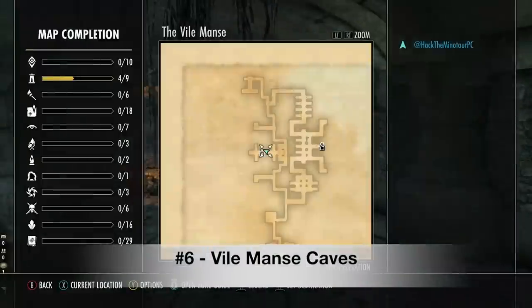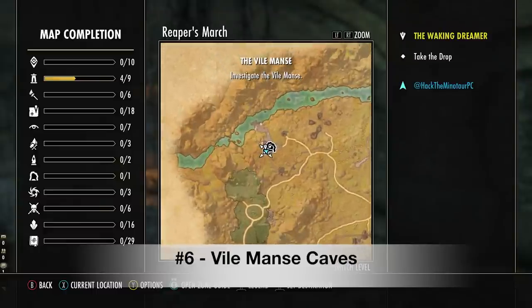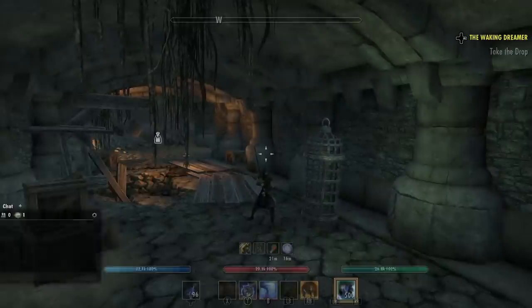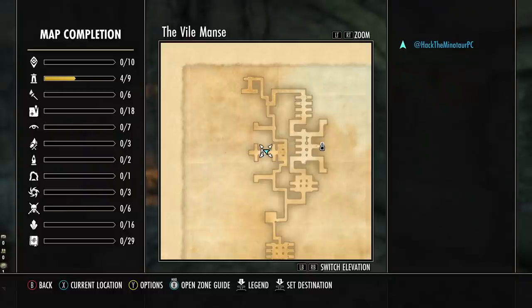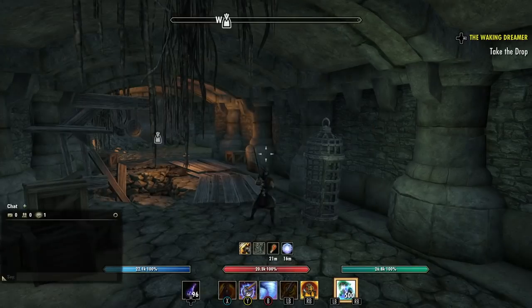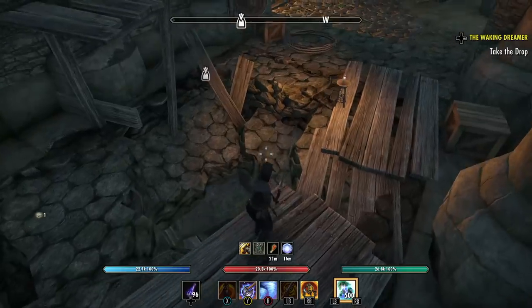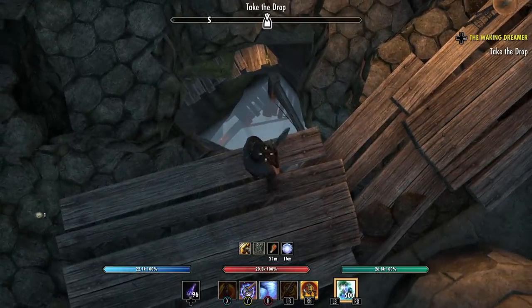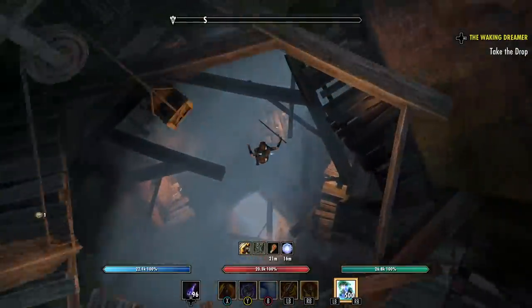Spot number six brings us to the Vile Mance, which is the public dungeon in the zone of Reaper's March. There is a pretty interesting quest here — you start the quest to enter the public dungeon and head to the basement. The basement is not bad for grinding with tons of mobs you can run in a circle, but it can be a little crowded because people know about this area. What a lot of people don't know is there is a quest line that goes beneath the basement — you just drop into a giant hole in the floor to start it.